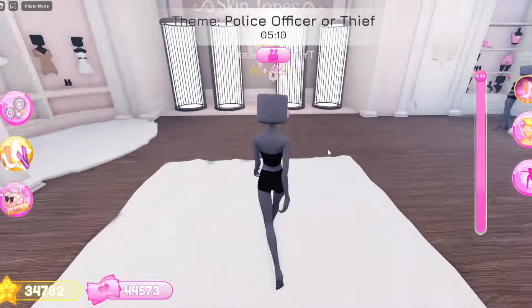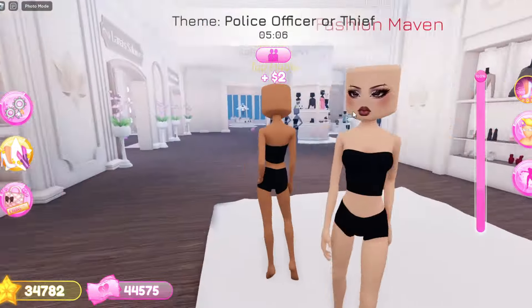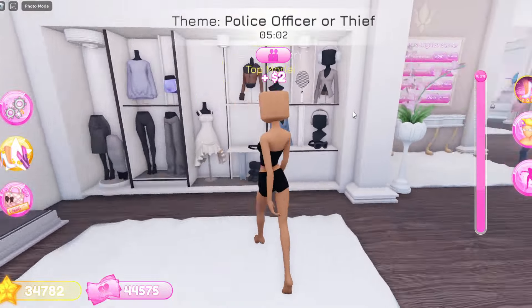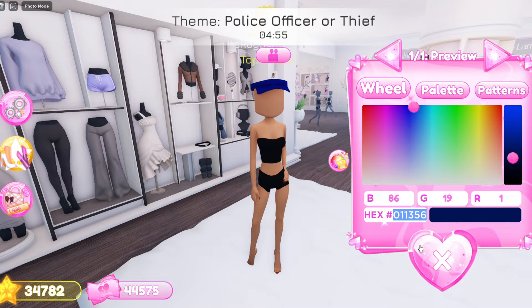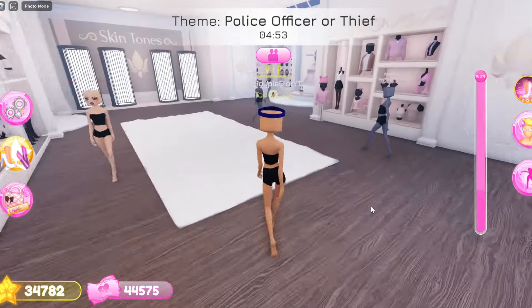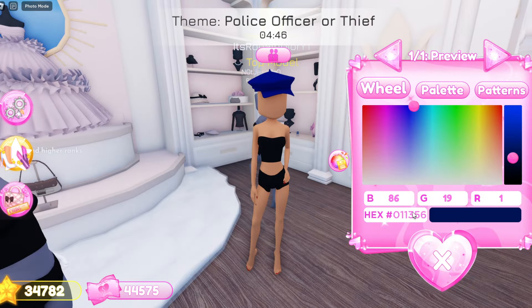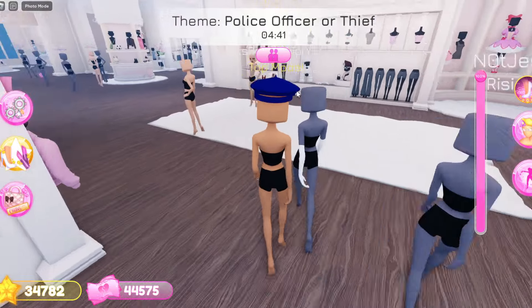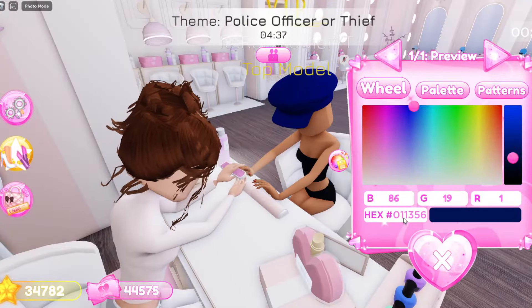Alright guys, the theme is police officer or thief. Let me change my skin tone — I want to be like a baddie police officer, because why not. First, I'm gonna wear this hat right here, then pick the perfect shade of blue and go with this one. Now I'm gonna grab the beret and put it in the exact same color — here's an outfit hack so you can have a cute cap for the police officer.